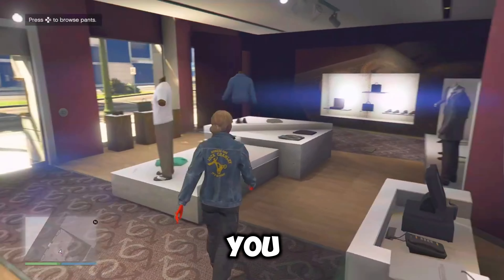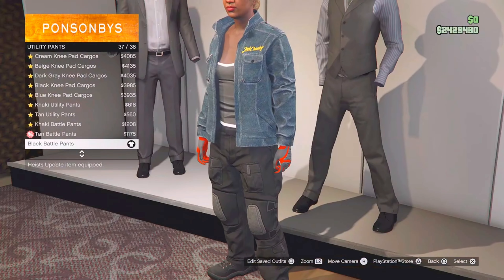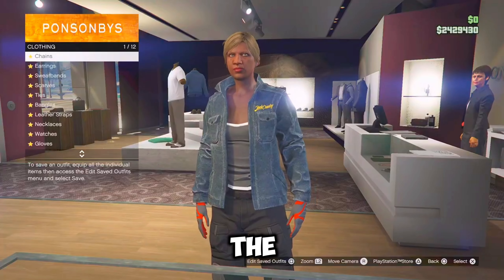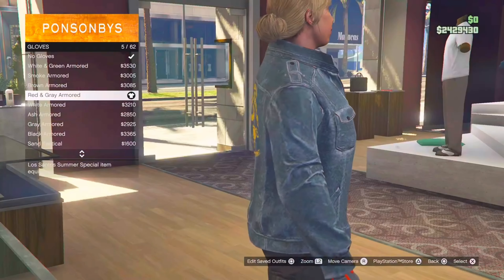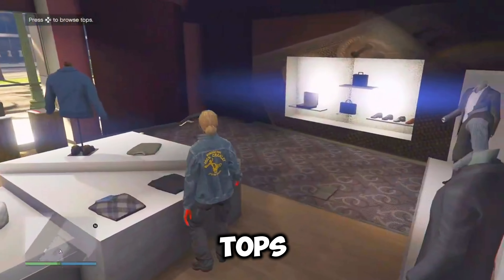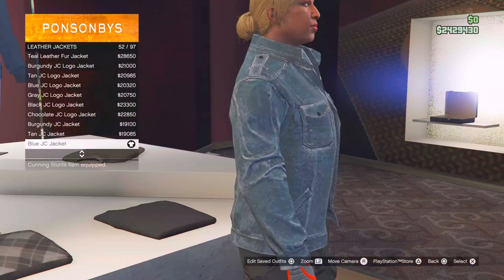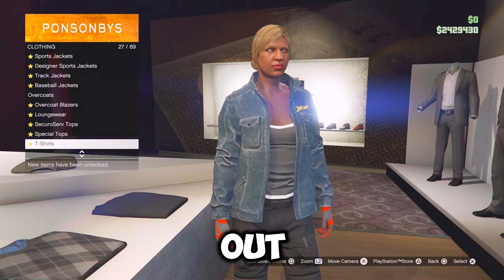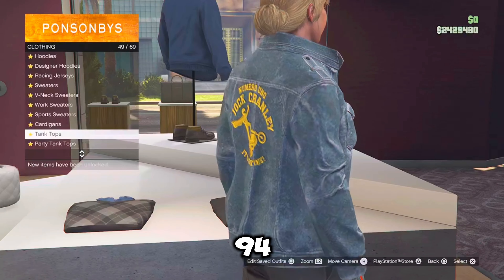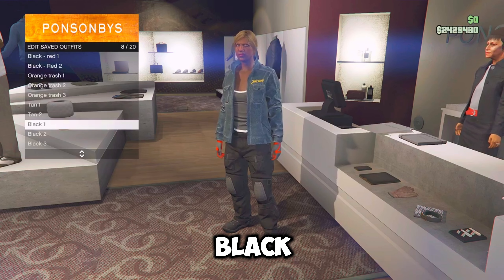So for the first black outfit, you want to go back to the pants, go down to utility pants and equip the black battle pants. Now just go over to the accessories, go over to gloves and equip the third one, which should be the red and grey armored. Now just make your way over to the tops, go down to leather jacket and equip the blue JC jacket, which should be number 52. Then back out once, go over to tank tops and equip the two toned tank, which should be number 94. From here, go over to the front counter and save this outfit as black one.